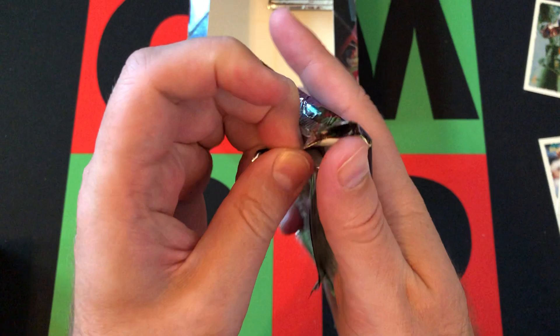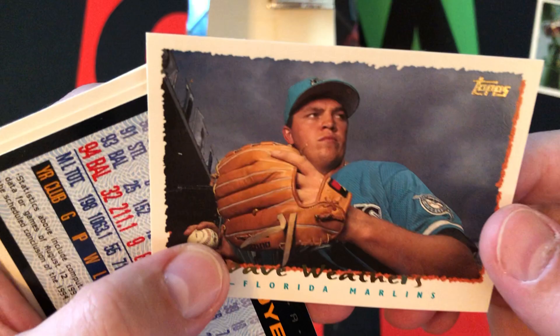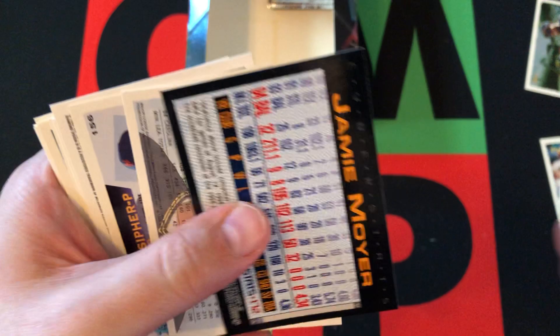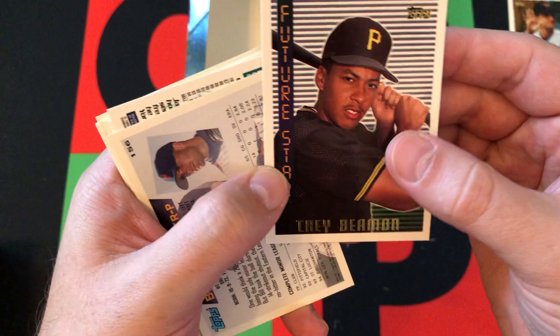The odds on that in-the-game thing were one in 120 packs — actually not that bad. But it's not going to mean anything now. Back in 95 in your power packs it might have meant something, but not right now. Dave Weathers — he's got some weather coming in behind him, it seems like, some dark clouds, some stormy weather. We got a Jamie Moyer Cyberstat card. Then Trey Beeman's Future Star card, followed by Bill Pulsifer's Future Star card.